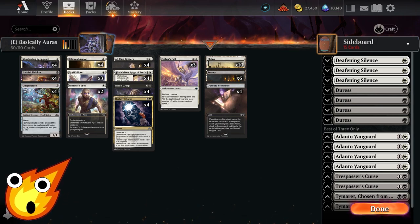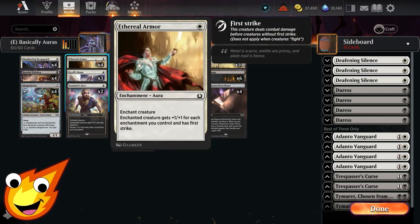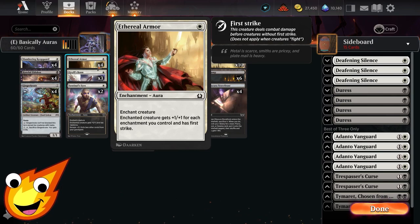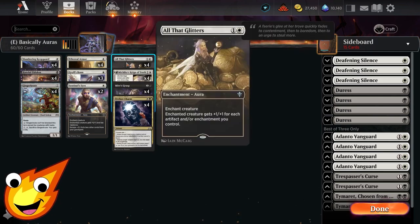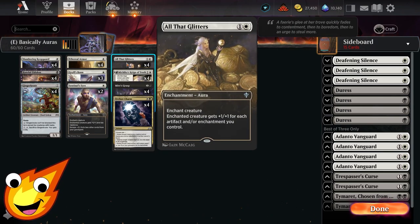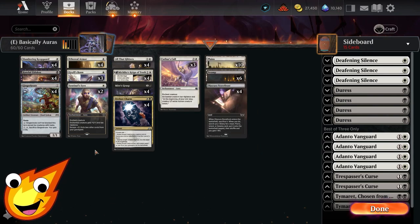As far as our auras are concerned, we have quite a bunch, but they're pretty consistent in what we're trying to do. We need either evasion or protection, because we don't have that many creatures to swing with. For pumping our creatures to a massive size, we have Ethereal Armor and All That Glitters. Both give us +1/+1 for each enchantment we control. Ethereal Armor also gives us First Strike, while All That Glitters counts both artifacts and enchantments.